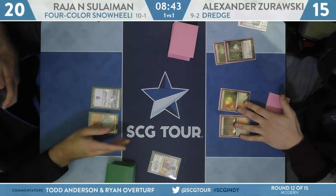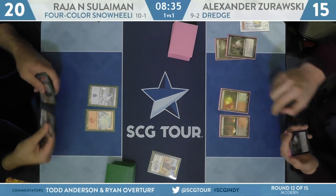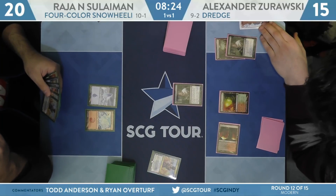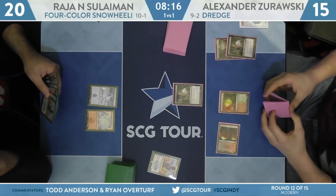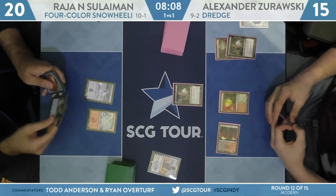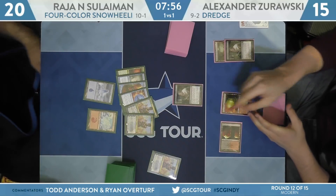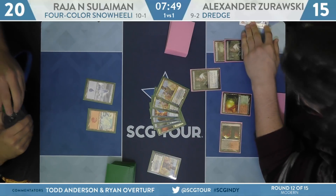Copperline Gorge is land number two for Zorowski, no other action. Mountain for Suleiman. Force of Negation appears to have been drawn for Suleiman. Spell Pierce is in hand for Rajah. Not sure if Zorowski didn't have a third land or just wants the Spell Pierce taken out of hand now — leads on Thoughtseize. Has a Mountain hand. Maybe just wants to bait the Spell Pierce and then cast Cathartic Reunion afterwards. But Suleiman actually just lets the Thoughtseize resolve — doesn't want to leave the shields down, doesn't really want a two-for-one with Force of Negation just yet.